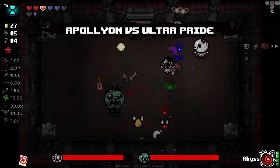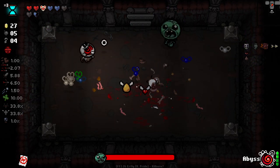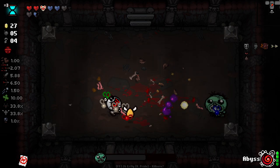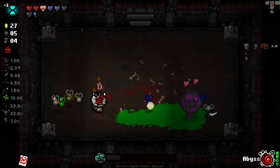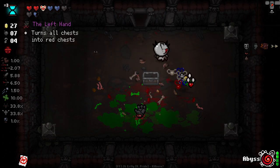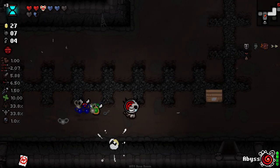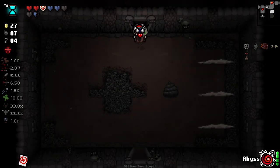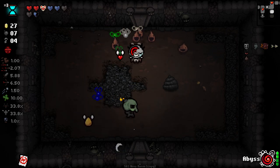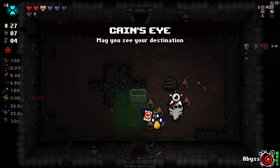The rebounds off those blue blocks is so nice. We might lose perfection in this room — these guys are always fucking me up with the homing shots and the poison. Okay, we got him though. If only we could have perfection and left hand, then we could get a ton of red chests — but it ain't going to happen. I still haven't seen our rock yet. Careful for that poison. Why does it always put trinkets right in front of the door?